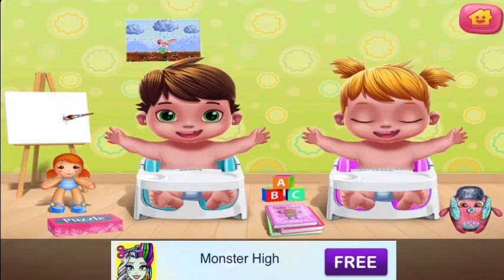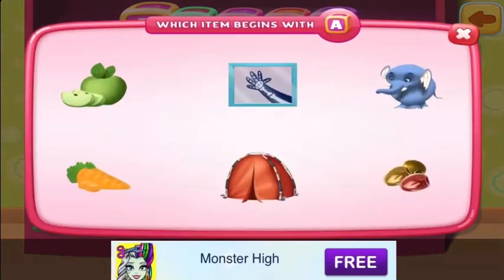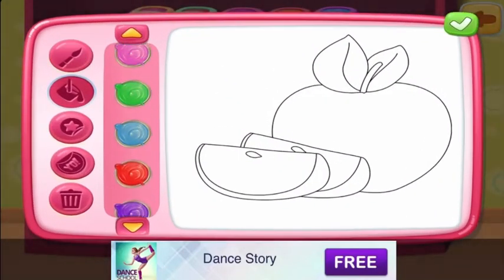Teach the babies the ABCs! Let's select a letter from the alphabet. A. Let's select the item which begins with the letter we chose. Apple. Apple. Now let's paint.